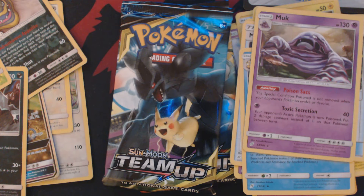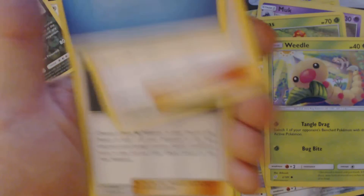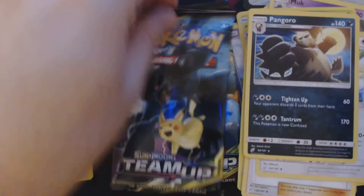Four packs to go. Here we have: Beres, Phanpy, Staryu, Honedge, Weedle, Water Energy, Water Energy, Evelyn, Nanu, Farfetch'd, Black Market Prism Star, and Pangoro.